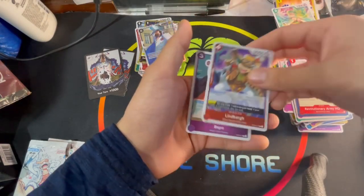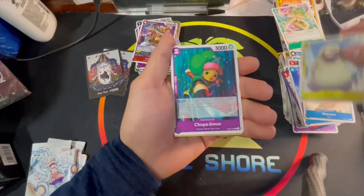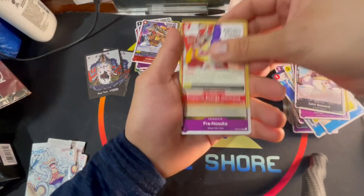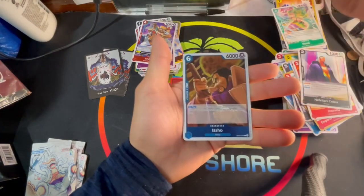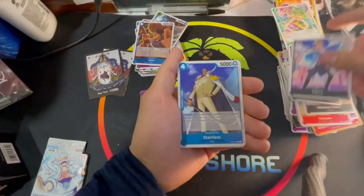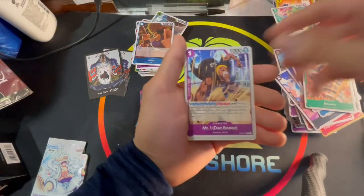Lindberg and a Beppo, Stainless, Maynard, Holly, Chopper, Emmon, Bird Zap, Saint Rosward, Emporial Energy Hormone, Frenosuke, Inazuma, Nefotari Cobra, Ohm, and an Ishou. Saint Mo's Guard, Starry, Stainless, Honkichi, King Riku, Bellamy, Mr. One, Amazon, Onami, Chaka, Hound Blaze.